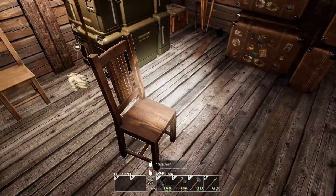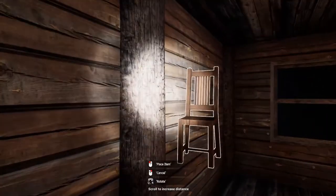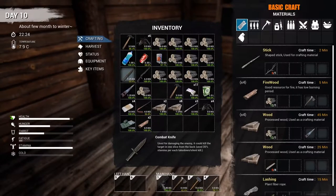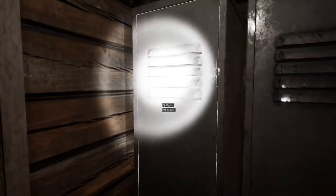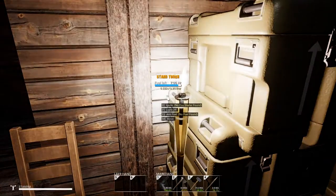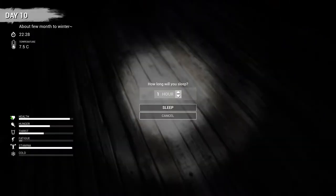What else can we do? We have all these logs here. I could make some more wood but I don't necessarily need to. I think I'm going to keep those in my inventory just in case the zombies don't leave us alone tonight. I'm going to go ahead and try to sleep. I'm going to turn this off because I don't necessarily need it. We're going to try to sleep for six hours. Get that fatigue back up because we've been doing a lot of work.